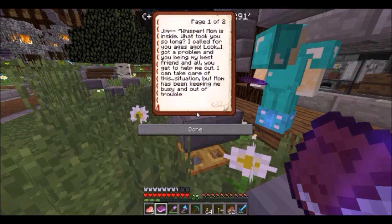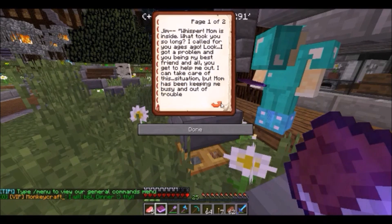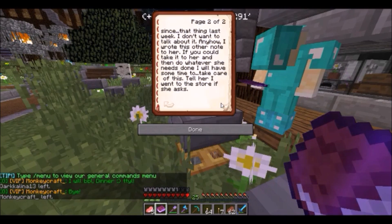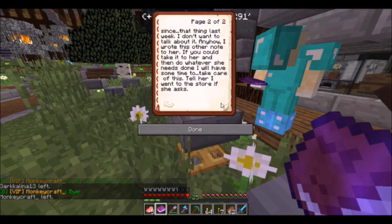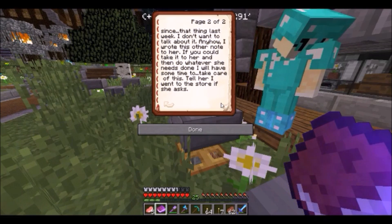Jim whispered: 'Mom is inside. What took you so long? I called for you ages ago. Look, I got a call and I need you to help me out. I can take care of this situation, but Mom has been keeping me busy and out of trouble since that thing last week. I don't want to talk about it. Anyhow, I wrote this other note to her — if you could take it to her and do whatever she needs done, I will have time to take care of this. Tell her I went to the store if she asks.'